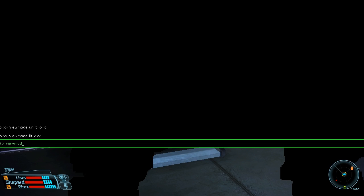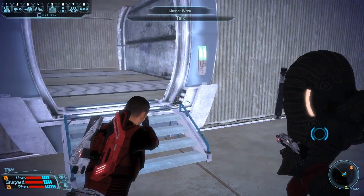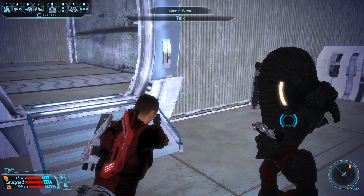Bring up the console and type 'viewmode unlit'. It's not a fix, it's a workaround. You'll notice there are no more shadows.